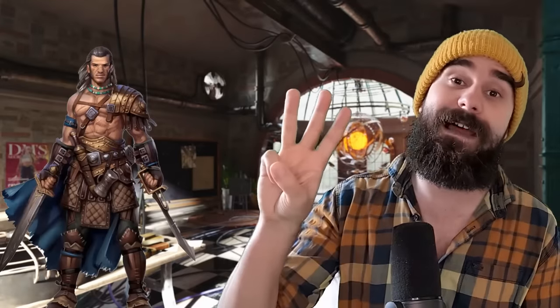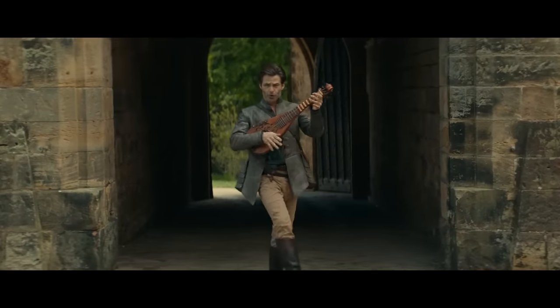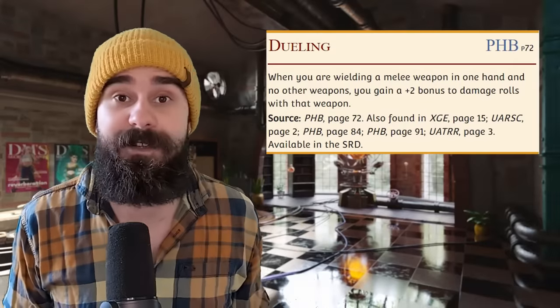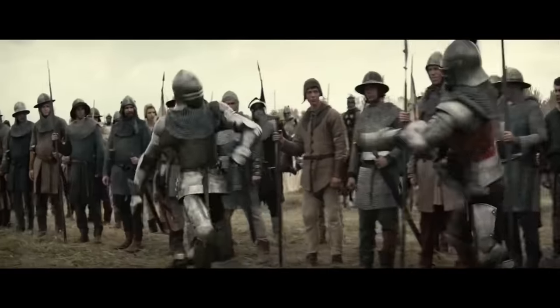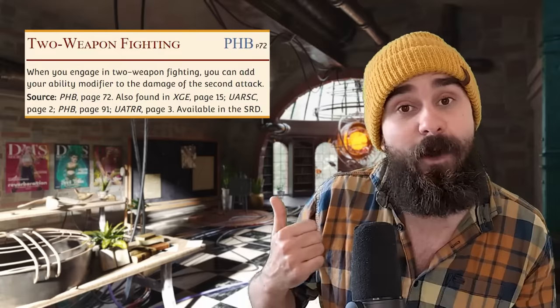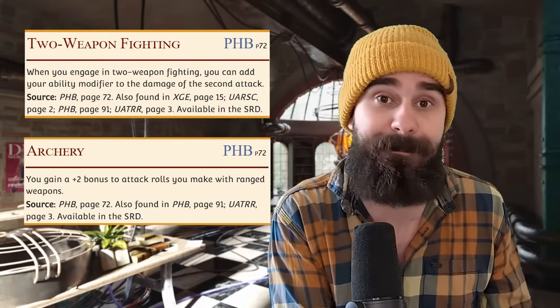The Biter is a Fighter with three levels in Bard. Being able to sing while you slaughter is already a ton of fun, but these two classes give each other a ton of really cool stuff. Any spellcasting class who can walk around in heavy armor is kind of badass. Fighters also pick up a fighting style which you can tailor to the type of Bard you want to be — Dueling is great for a high-AC longsword-plus-shield strength-based Bard, or two-weapon fighting or archery for a dex-based Bard.